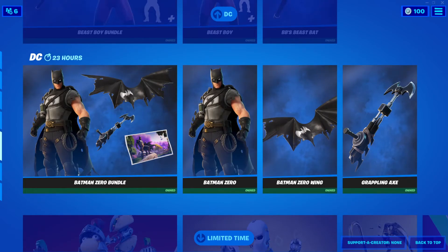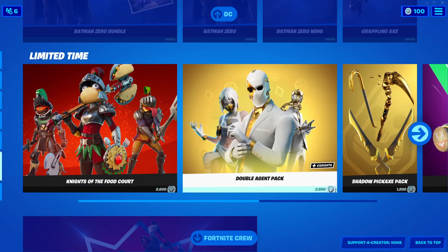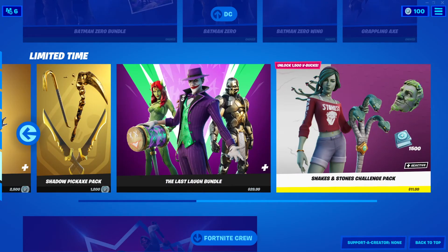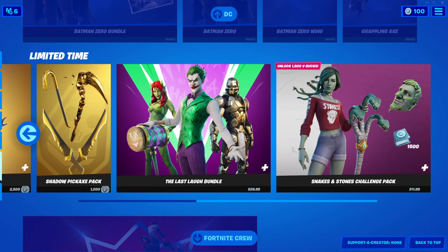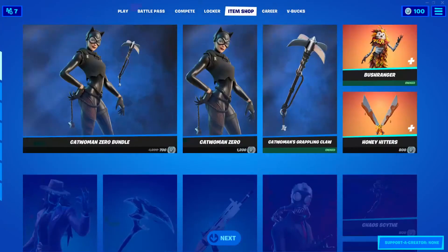Beast Boy Bundle is still here. Batman Zero Bundle is still here. Knights of the Food Court is still here. Double Agent Pack, Shadow Pickaxe Pack, and Snake Eyes. The Last Love Bundle and Snakes and Stones Challenge Pack are all still here if you haven't gotten them yet. End of Fortnite Crew.